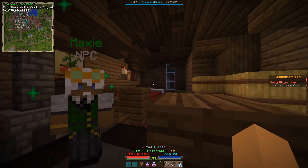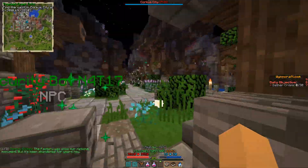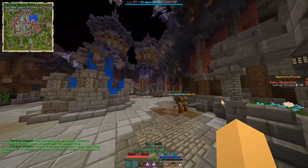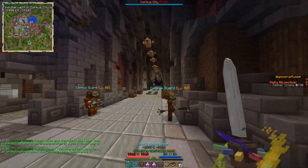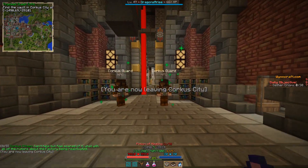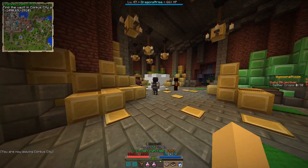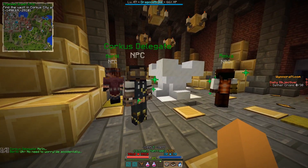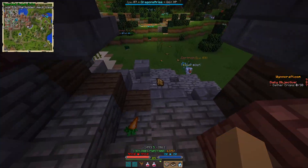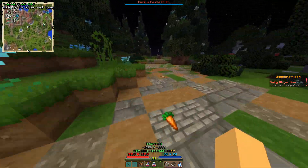He tells you that you need to steal the key from the vault. Get inside here, go right, and you will very soon see the vault. Get inside and enter the vault. You'll find some people there — talk to them. They tell you that a mech stole the key. Follow the tracks on the ground, which will lead you to a cave.